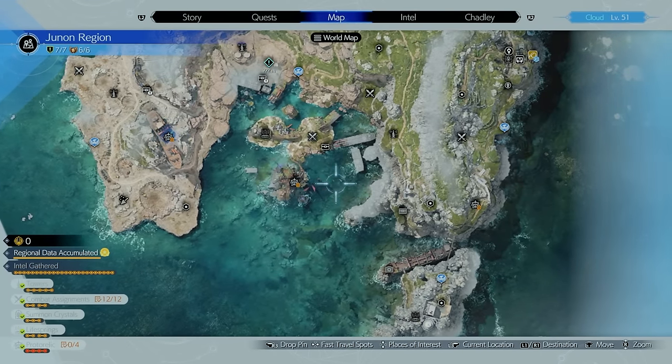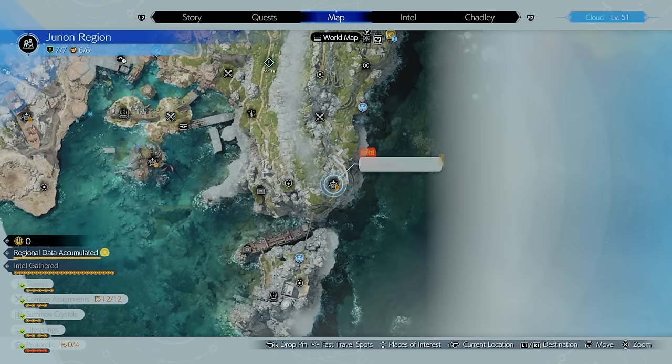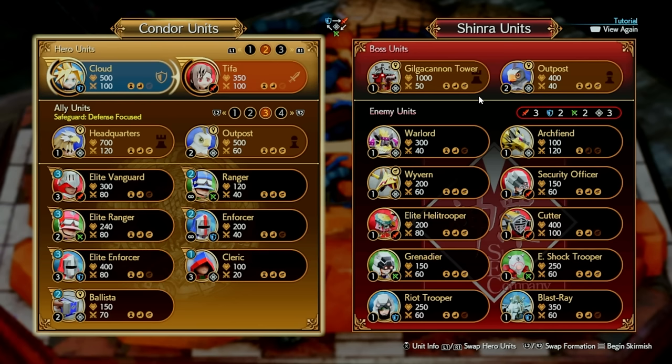The next Phenomenon Intel is located all the way over here, moving in a line eastward. This one's called 'Princess in Another Castle' — a Mario reference! For Phenomenon Intel 3, we're dealing with three red units, two blue units, two rangers, and three unmarked strong units: an Archfiend, Wyverns, and Warlords. Pay attention in-game to what they throw on the right and left — they start with a Warlord on the right and a ranger on the left.